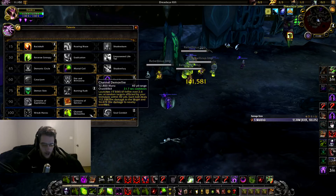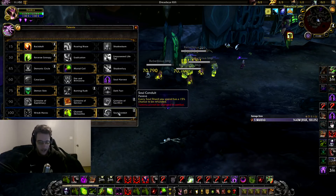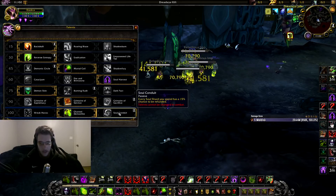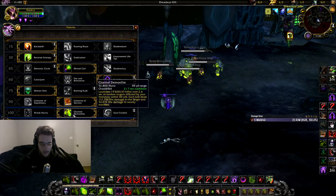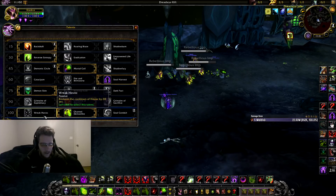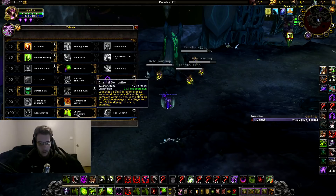For the last talent, Channel Demon Fire — I always go with that over Soul Conduit. You're normally pretty good on shards because people are just trying to kick you on Chaos Bolt anyway, so you're sitting on high shards. Channel Demon Fire is a cool spell you can cast after a Chaos Bolt, or if they're not letting you get bolts off, you can get your embers up and then Channel Demon Fire for some added pressure. I don't really use Wreck Havoc.